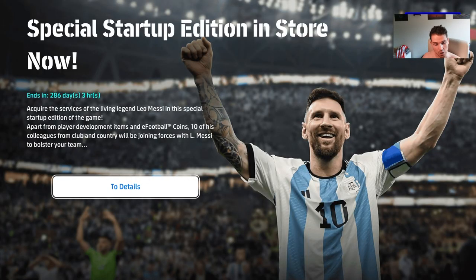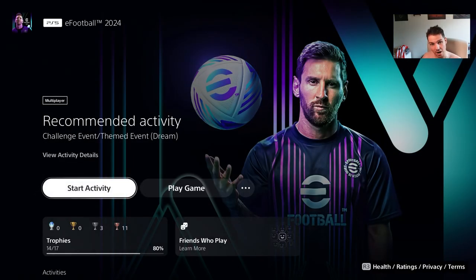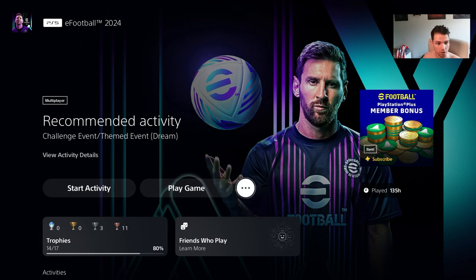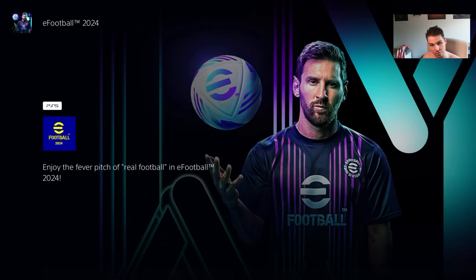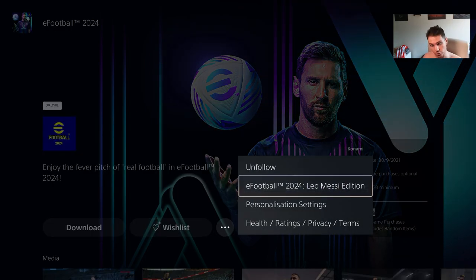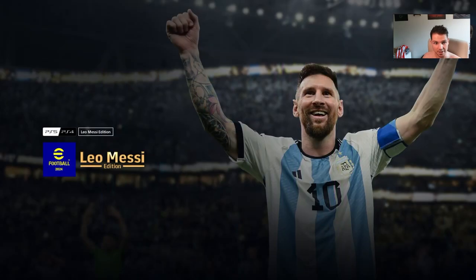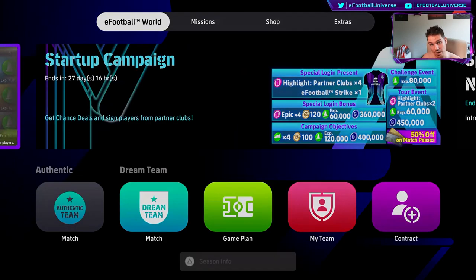I've seen a bit of confusion with a lot of people still asking how to actually get this Messi and whether it's released yet. Yes, this card you have to buy on the PSN store - you cannot buy it on console as of this recording. You need to go in and search for eFootball on the PSN store, view the product, and then find the Leo Messi edition by hitting the three little icon buttons, which will bring you in to be able to pay for it.